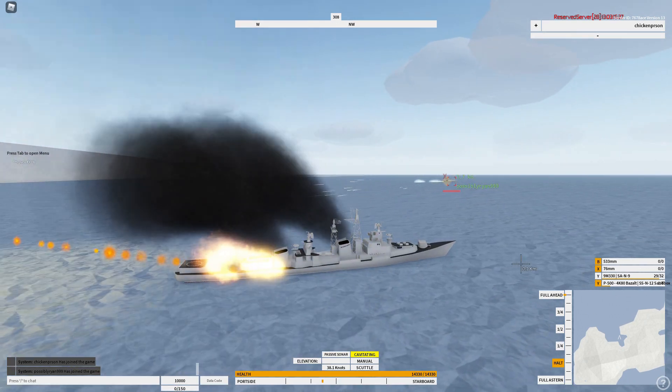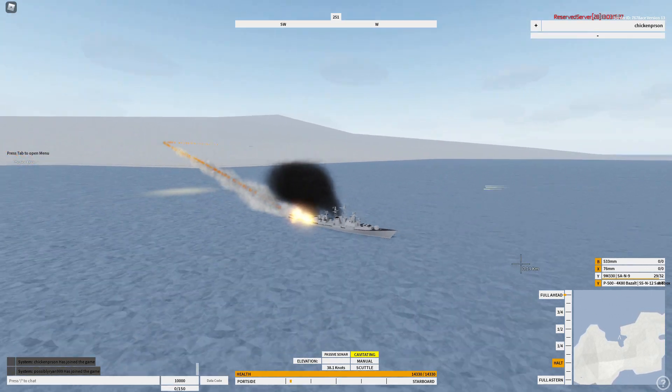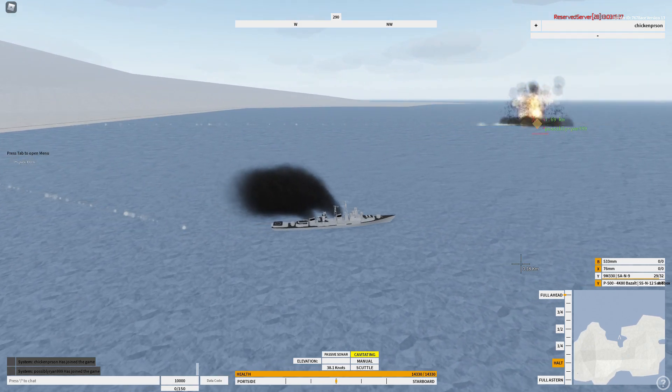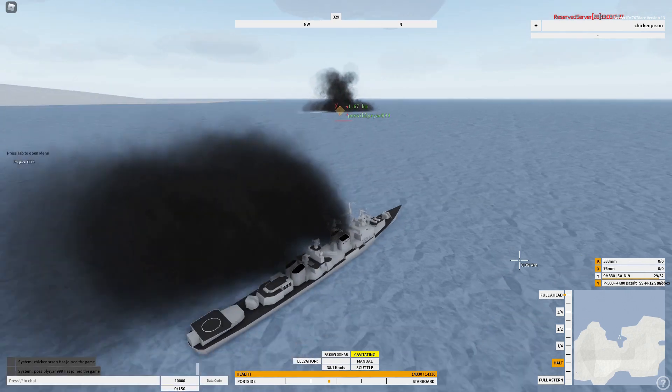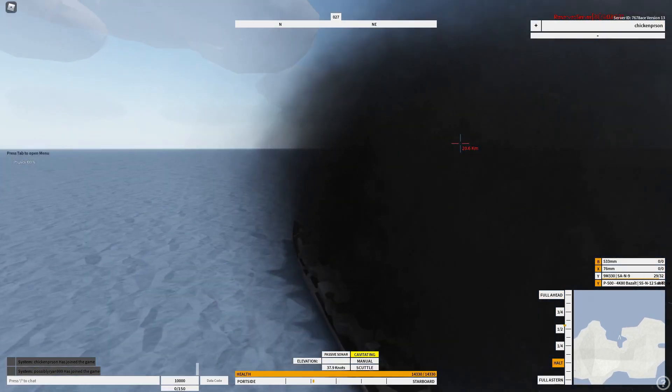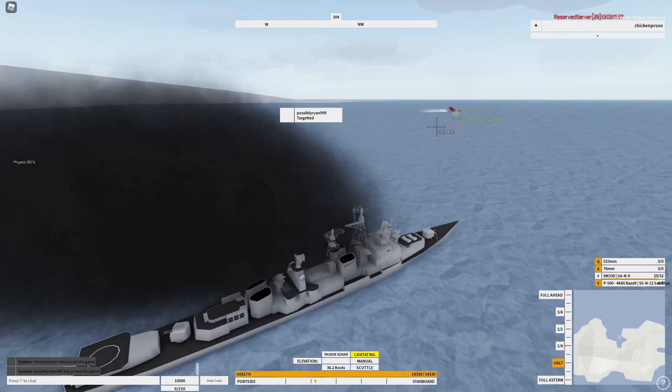As you can see, the CIWS here is kind of spawn-camping my missiles, but now that I got it through, it should be able to get a few hits off. There we go — that's why I like them, because they're powerful. Even if you don't hit all of them, they will definitely do damage.